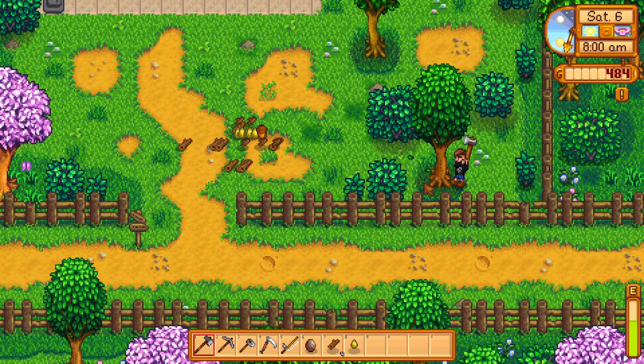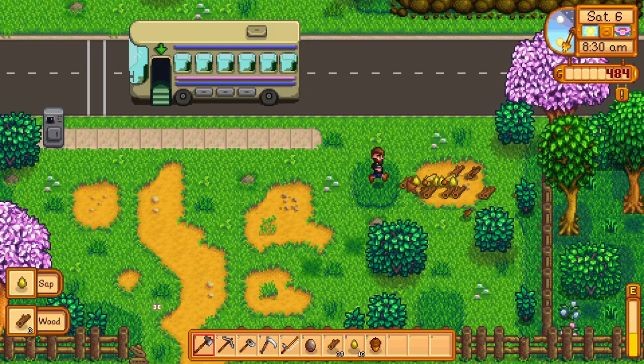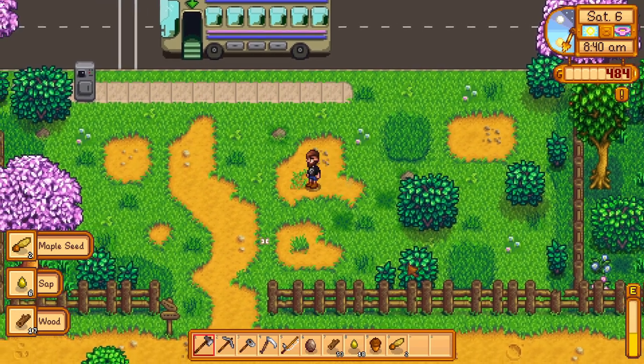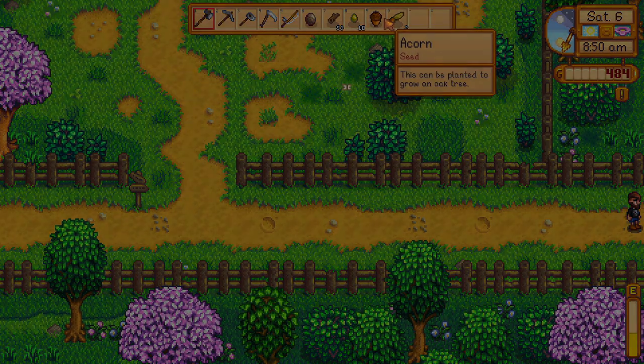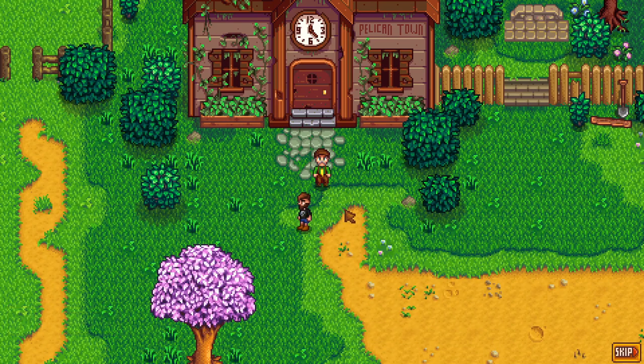I can zip right through without dodging tree stumps and such. Let me clear these out. Looks good — I've got almost a full inventory now but in no time we're going to have two thousand dollars worth of stuff. Here we go — the Pelican Town Community Center. We're going to have to go up here too.